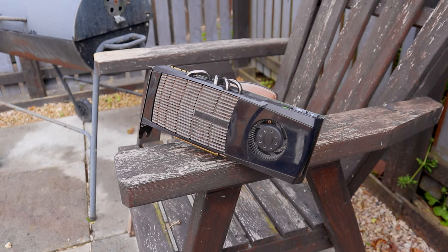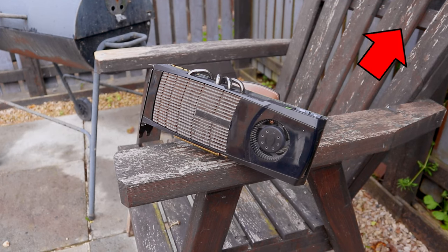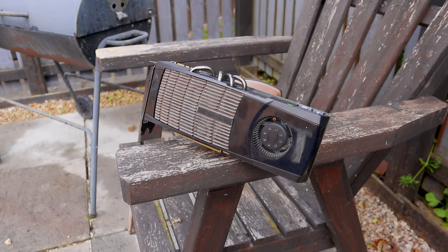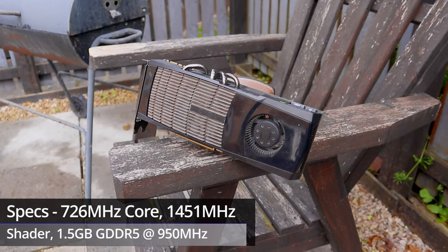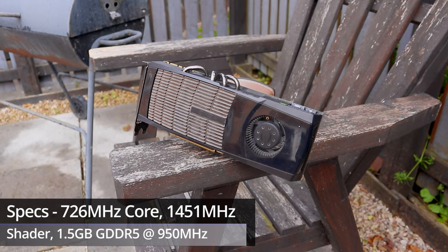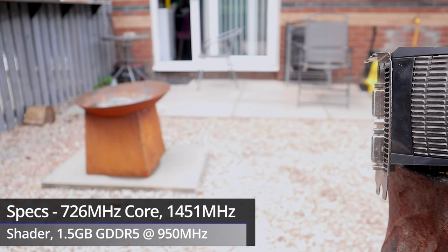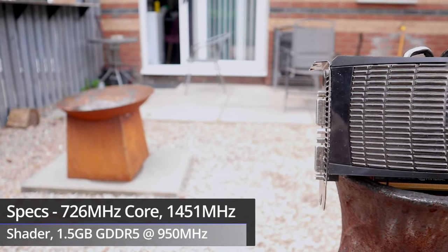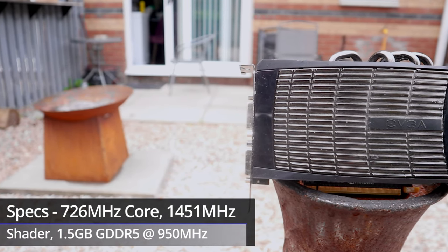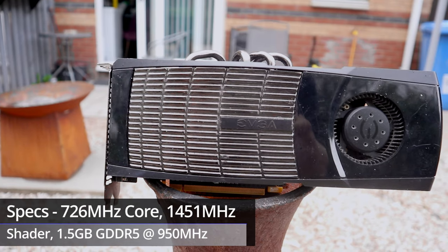I went over all of the specs of this particular GTX 480, the EVGA superclocked version, in my original video. The basics were a core and shader clock of 726 and 1451MHz respectively. The 1.5GB of VRAM ran at 950MHz, which due to how GDDR5 memory works is effectively 3800MHz, or megatransfers per second to use the proper term.